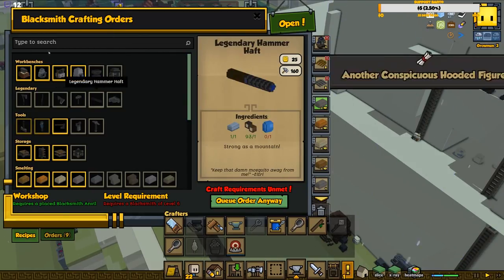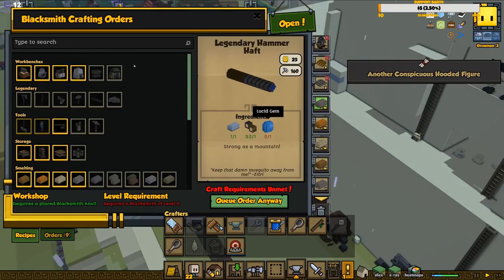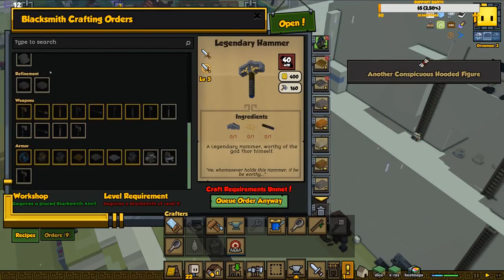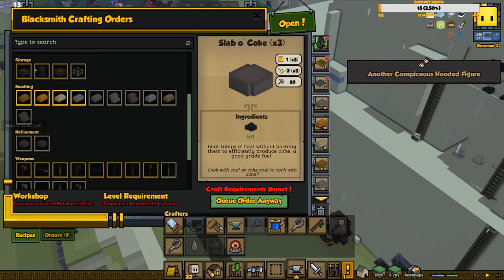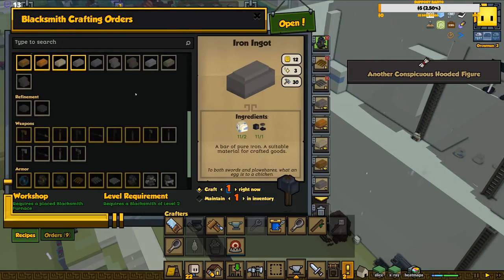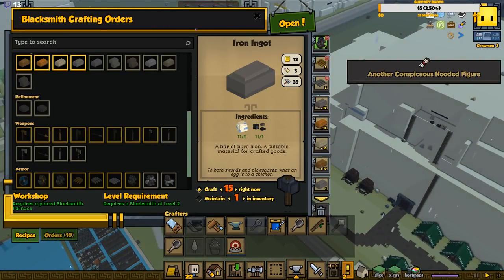For the legendary hammer we need a hammer head, legendary hammer mounting, and legendary hammer haft - a legendary hammer worthy of the god of Thor himself. We need three mithril ingots. I'm not sure how we get the lucid gem, I've never seen that in-game. And is the legendary hammer mounting missing? This music is nice - is it for the northern kingdom or the biome?